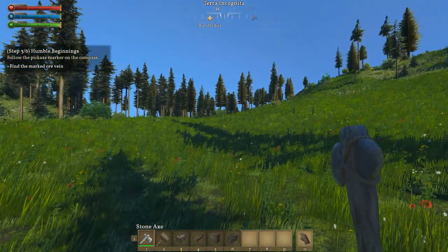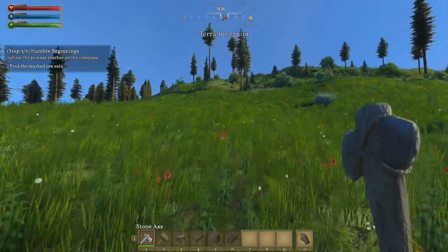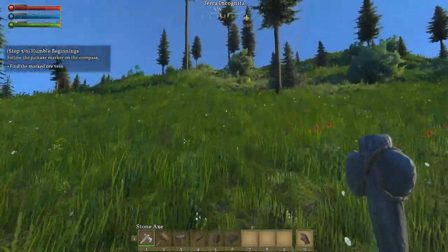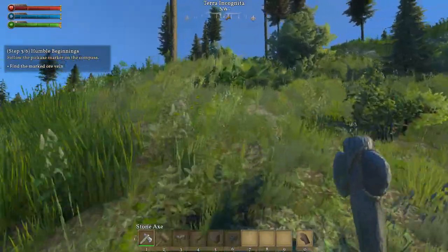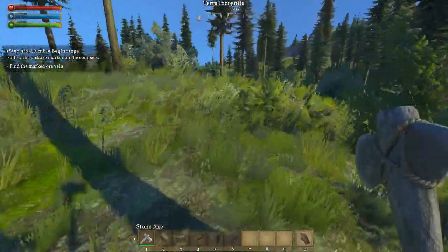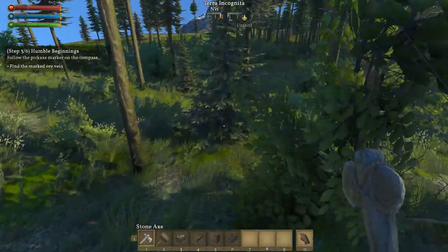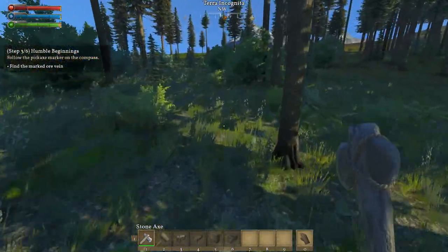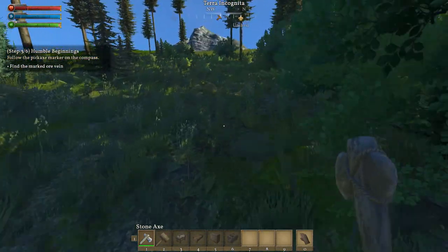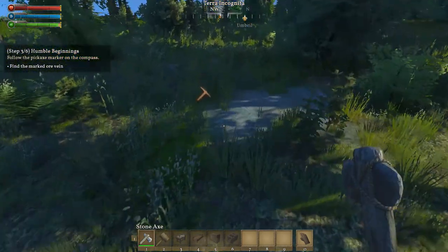Now we need to go and follow the pickaxe marker over there and we are going to find the marker or vein. Basically we are going to follow this tutorial - it is going to help us do plenty of things in game. This is basically what you need to do. The video is providing some hints, but if you follow this on your own you are going to be pretty much safe in the beginning. The game improved a lot and this is really really nice to have these tutorials.